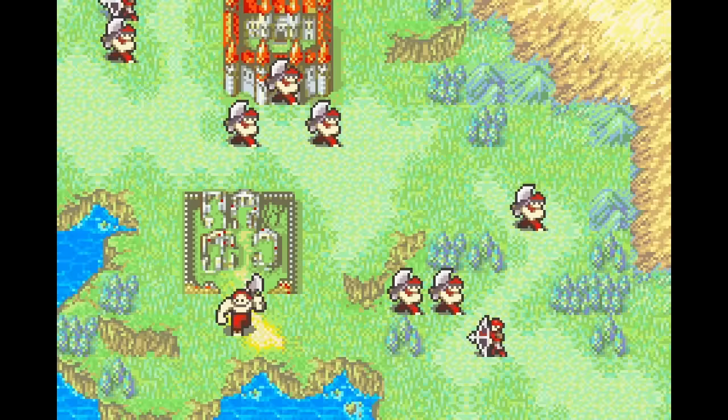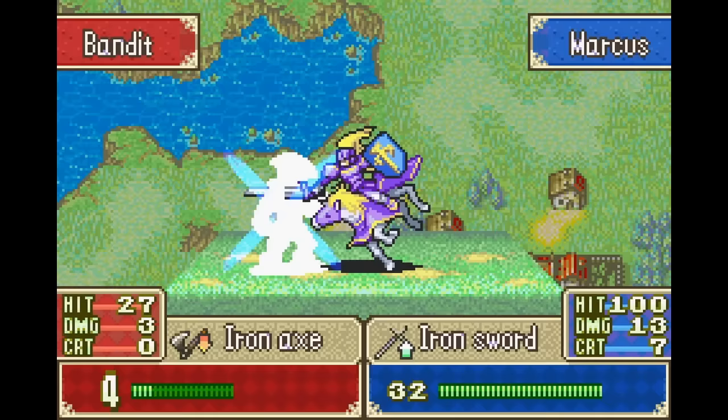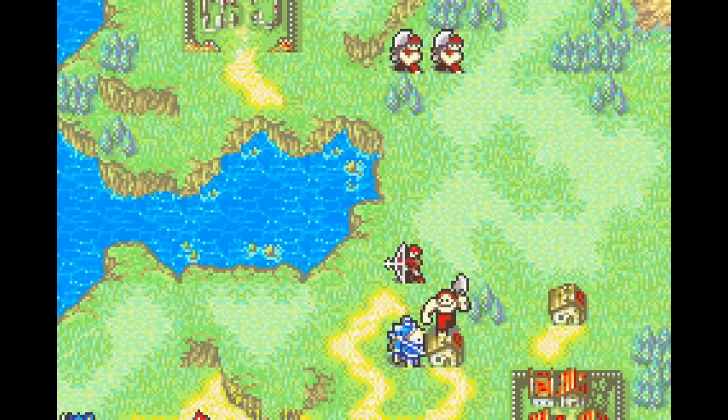Chapter 1 kicks off with a bunch of aggressive axe fighters charging my position. My strongest unit right now is Marcus, who takes on the initial rush of enemies by hoping that they miss. In FE6, the enemy loses 1 point of damage and 10% off their hit rate if your weapon matchup is favorable, and Marcus can utilize all three types of melee weapons. I can boost my odds by taking defensive terrain where possible, tacking on an additional 20% to my evasion on top of an extra point of defense, allowing Marcus to annihilate the first wave of bandits in relative safety.